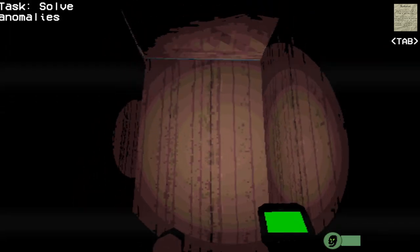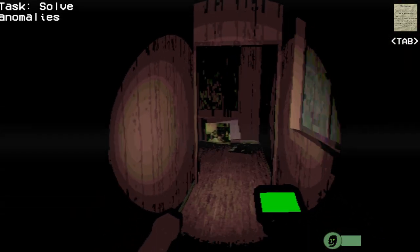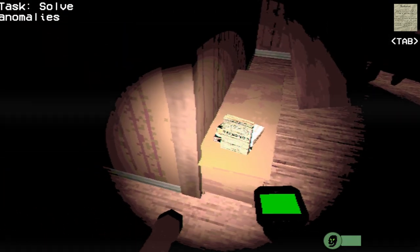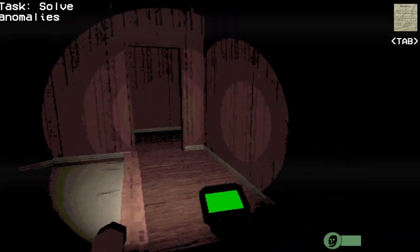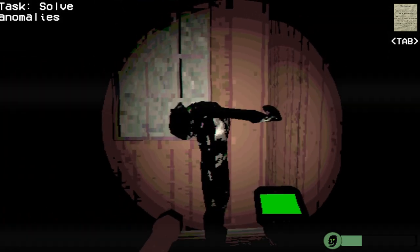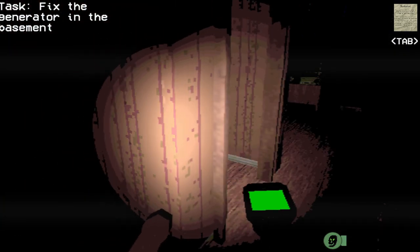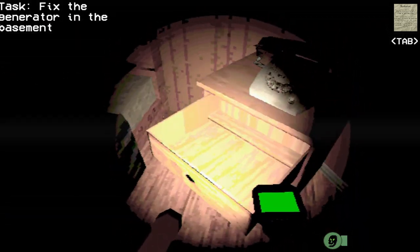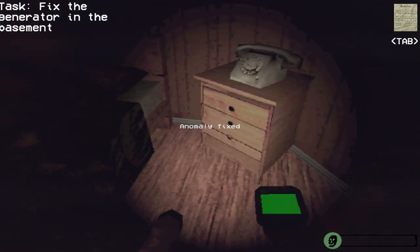Nothing there. What is this — just a tub? All right, so there should be a noise up here, a weeping angel, and some other stuff. Where is that noise coming from? I can hear — what the fuck is that? I found something here. I don't like it. Fix the generator in the basement now. What is this noise? I want to know who's doing the speaking. Is there a radio somewhere? Is open drawer an anomaly? Yes, okay.